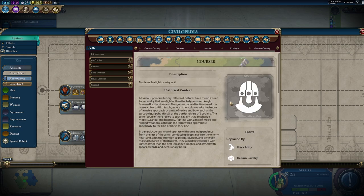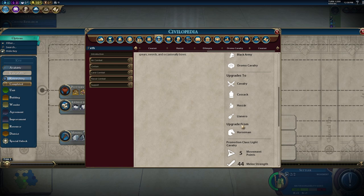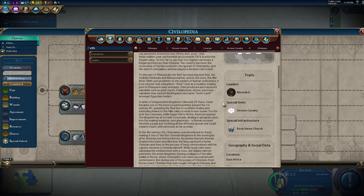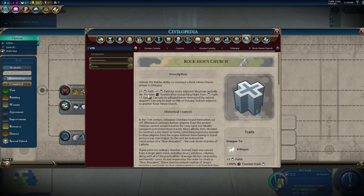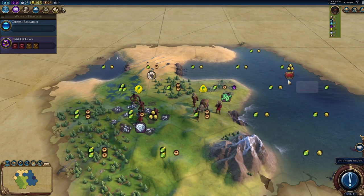The Oromo Cavalry has 46 combat strength versus the Courser's 44, and five movement points — only a very slight upgrade. Ethiopia's unique improvement is the Rock-Hewn Church: unlocked by builders, gives plus one faith, plus one faith for every adjacent mountain and hill tile, and provides tourism after researching Flight. It can only be pillaged, never destroyed by natural disasters, and can only be built on hills not adjacent to another Rock-Hewn Church.